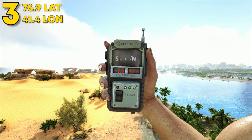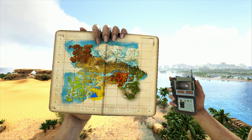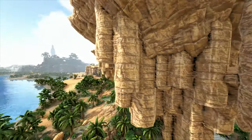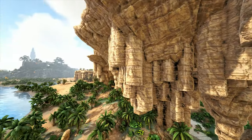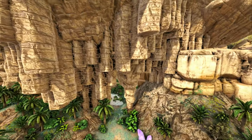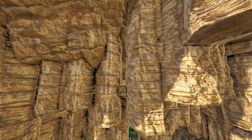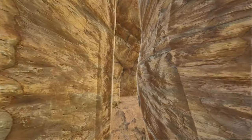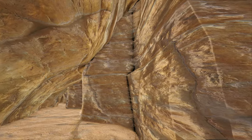Coming in at number 3, this can be found at 76.9 latitude and 41.3 longitude — here it is on the map. This can be found in the desert region near the wyvern scar — it's actually located on the wyvern scar, so many servers will ban this spot. Make sure to check with your server before building here. It can be found inside this little crack.